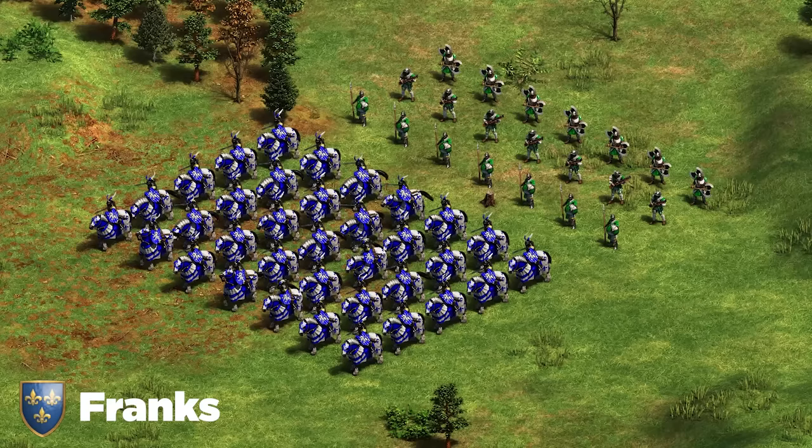Next up we've got the Turks — a powerhouse in the late game. I recommend Heavy Cavalry Archer plus Hussar: Heavy CA with extra HP from Sipahi at the castle, Hussar with extra pierce armor from the unique bonus, and Bombard Cannons with the unique tech Artillery giving them plus two range. So many bonuses on an already strong late game composition — Turks are a massive powerhouse come late game and this is by far their best composition.